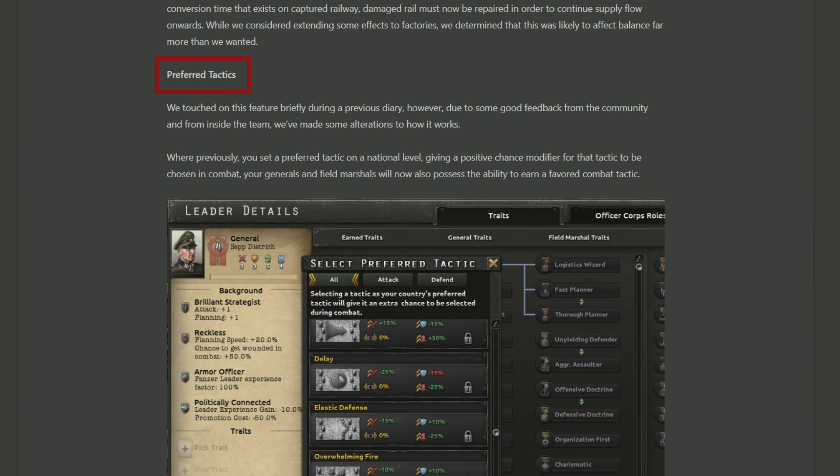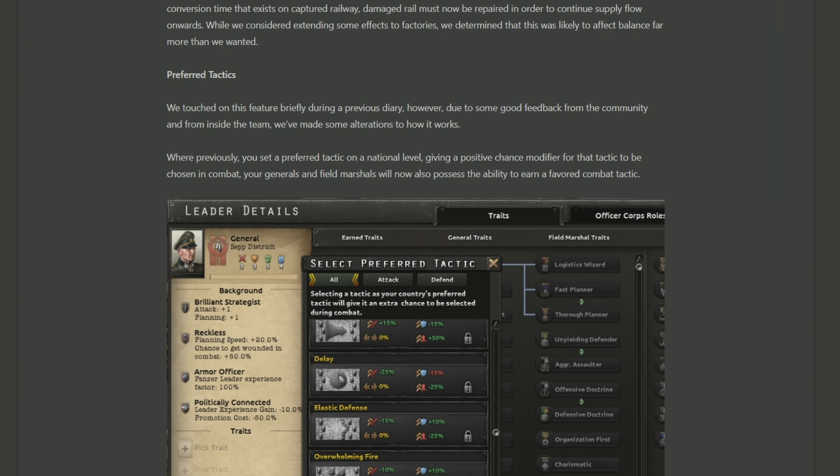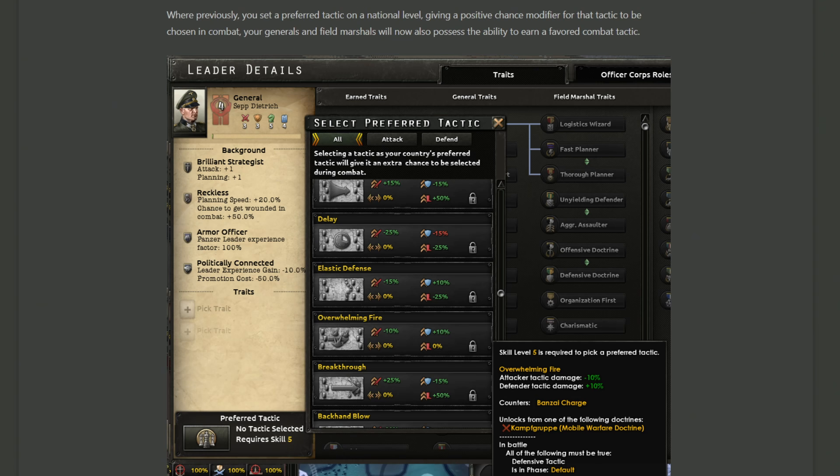The next topic is preferred tactics. As some of you may remember, there was a dev diary previously — I think it was Officer Corps 2 — which talked about how they're introducing a national preferred tactic, which would make a minor probability buff to ensure that your nation had a higher chance of your divisions doing a certain tactic. With the changes in this Bag of Tricks, you now can have an additional level with a leader trait. In the case of a level 5 general, once you reach level 5, you have the option to choose a preferred tactic. This means the preferred tactic of the general will be in addition to your national preferred tactic, just stacking up the buffs of certain tactics being favoured when two different divisions come to blows.